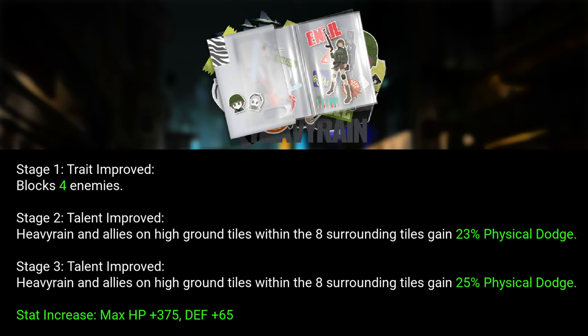Lastly, we have her module, which will be released during the Obscure Wanderer event, so Global players will have to wait a while. The first stage updates her trait to blocking four enemies. While it may be a good thing in most scenarios, taking on more enemies means more incoming damage, so you'll have to watch her health and deploy a medic when necessary. Her second and third stages improve her talent — an okay module to activate.